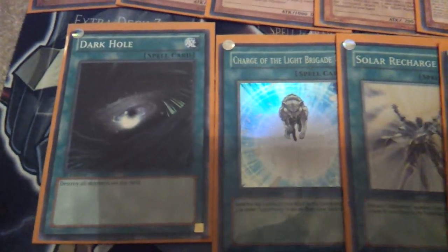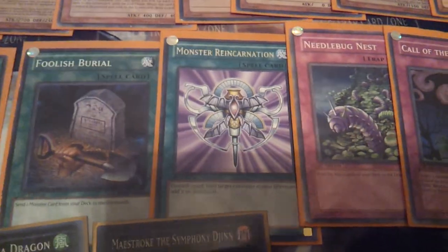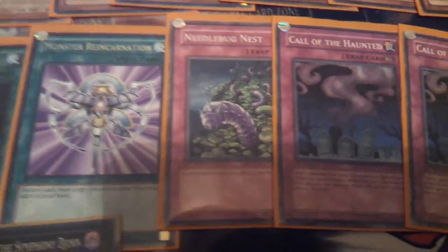We got Common Dark Hole, Super Charge, 2 Super Solar Recharges, a Common Foolish, that's a Rare Minds Eye Reincarnation, Common Needlebug Nest, and 2 Common Call of the Haunteds.